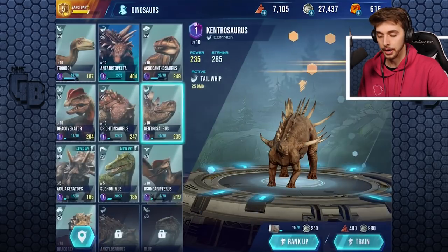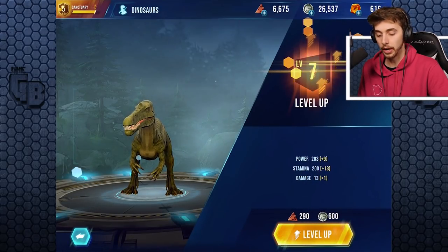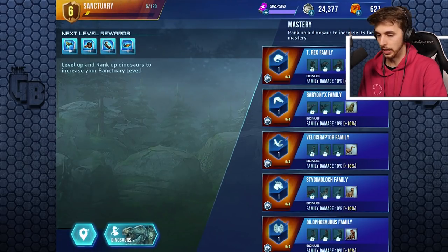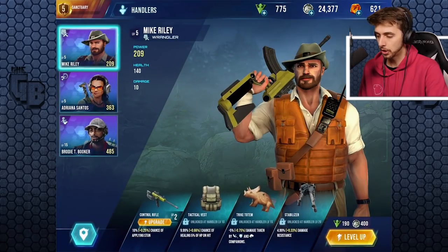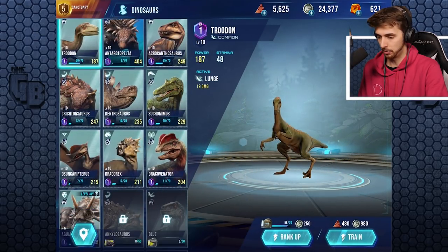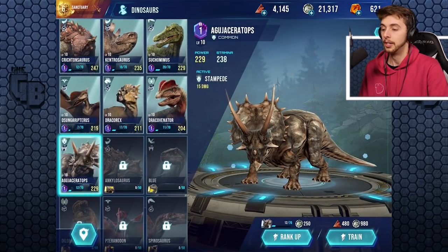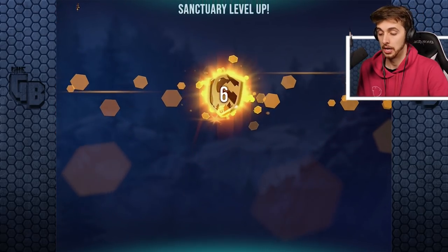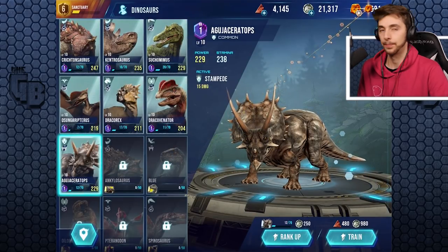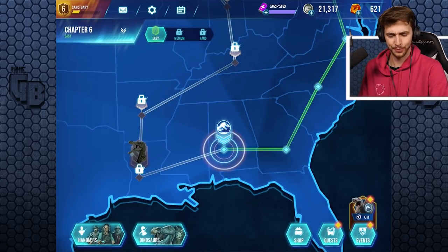We could have an entire team of Ankylosaurs. I'll tell you what — I might switch this out for the Acrocanthosaurus. Level 6 is for Adriana, so we get the rewards for Adriana. We pretty much get everything to level 10 except for this guy — we'll get you to level 10 as well. That takes us to level 6, which gives us even more. Wait — what? That's not what it said it was going to give me. I just got Amber for that? That was weird.